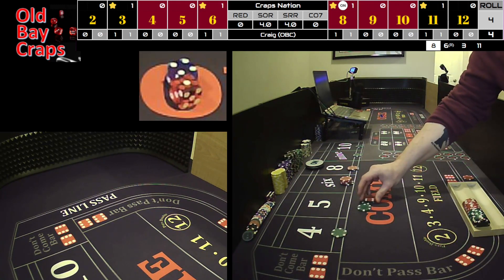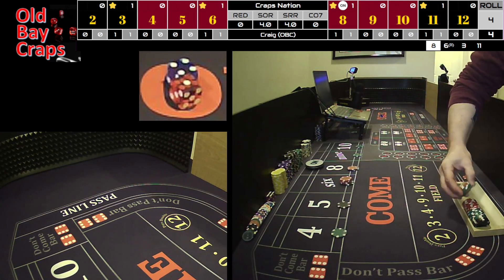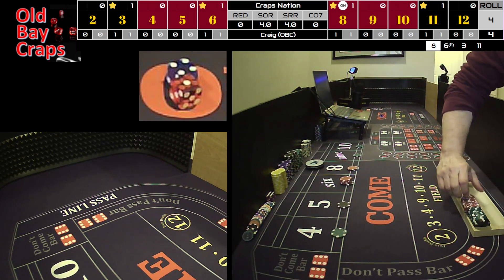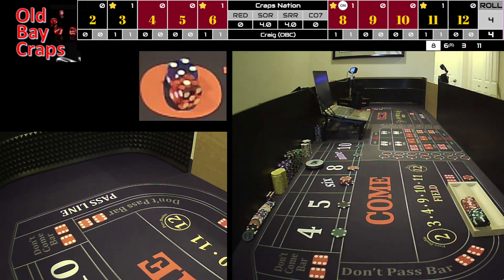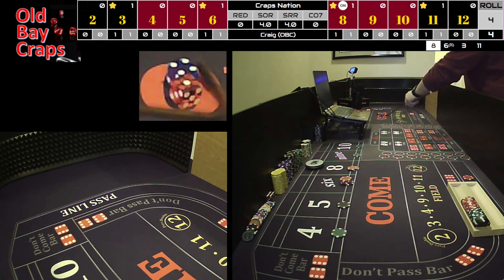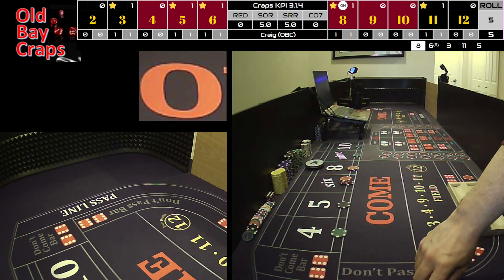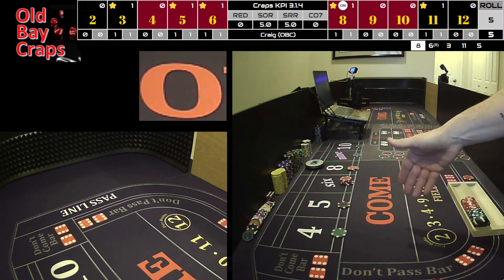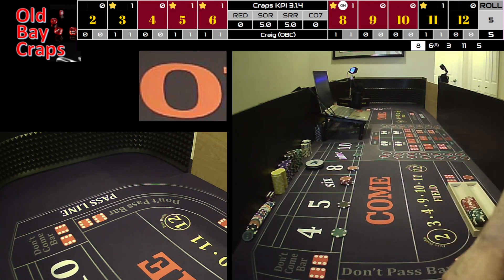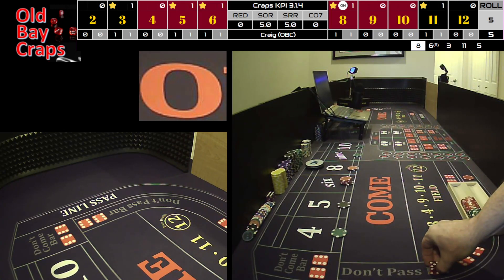Alright. So we win $35. We're now going to hyper-press the 5 to 100. Take back 60. The reason I like hyper-pressing is A, it's aggressive. But B, you're always collecting something. You're usually collecting your initial bet and what you want on the initial bet when you then go to hyper-press. And then even if you do hit it, you're regressing again. And I think it's a good recovery as much as it's an aggressive system.